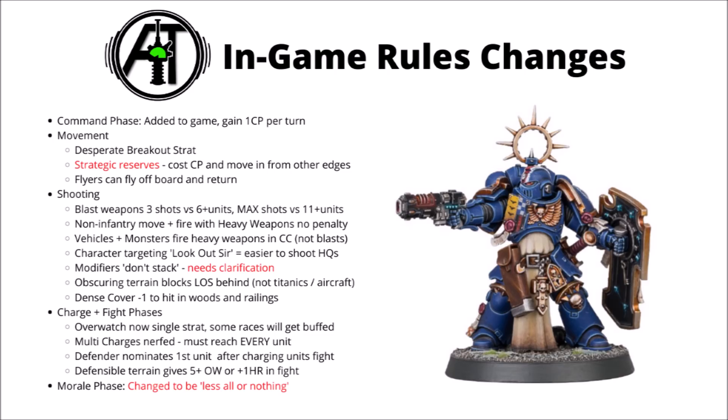The character targeting rules have changed quite a bit. The new Lookout Sir rule means that characters will only be able to be screened from enemy firepower if they're within three inches of a vehicle, monster, or unit with three or more models in it. This will mean you're just a little bit more able to focus down enemy characters, and they won't be able to hide when they're completely out in the open.